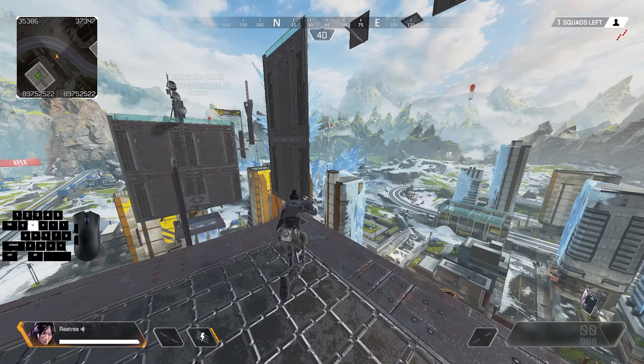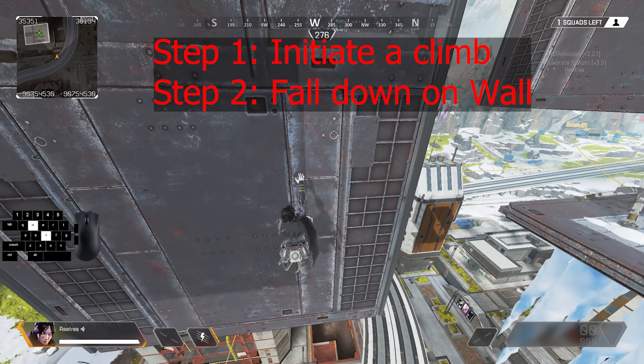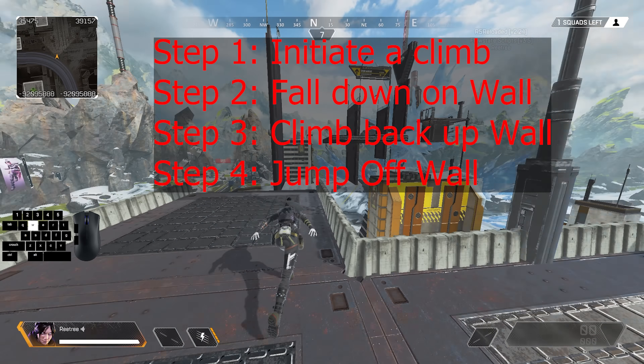The steps to do a U-bounce are quite simple. Step one: initiate a climb. Step two: fall down slightly. Step three: climb back up. And then step four: jump off.